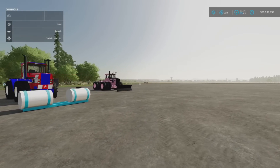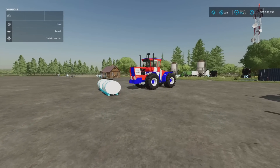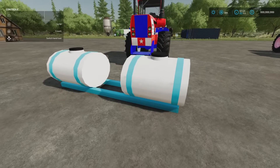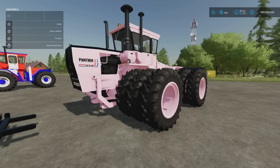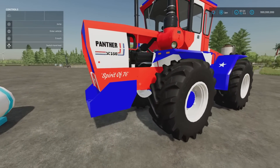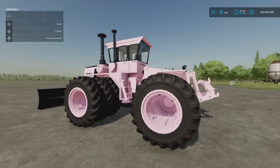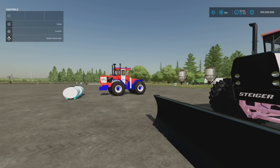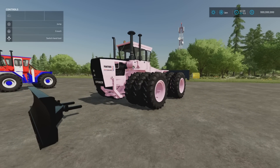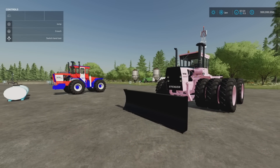The last mod for today is the Steiger ST Series 3, by Baloch 2003. 17 slots, 19 megabytes download. We also have with it a front tank for liquid fertilizer or herbicide — 600 litre — and a dozer blade as well. The Pink Panther version or the Spirit of 76 are available with a few different options on engine sizes and wheels. It's not too expensive. The maximum horsepower is 350 on the Spirit of 76, and for the Pink Panther version it's 310.